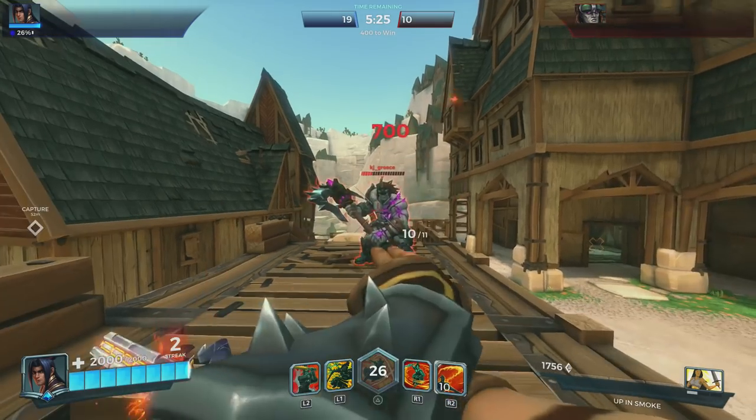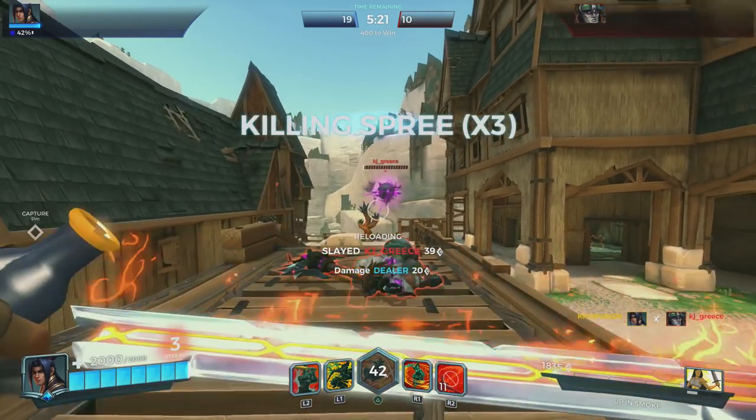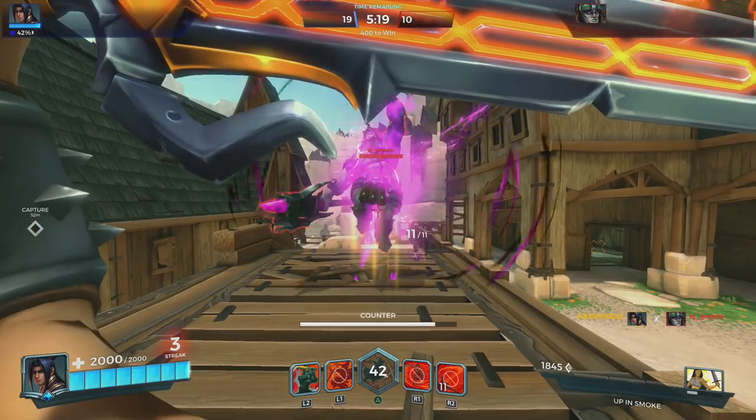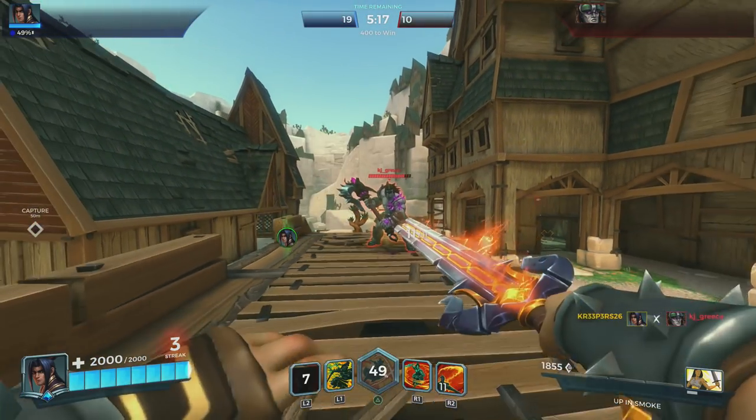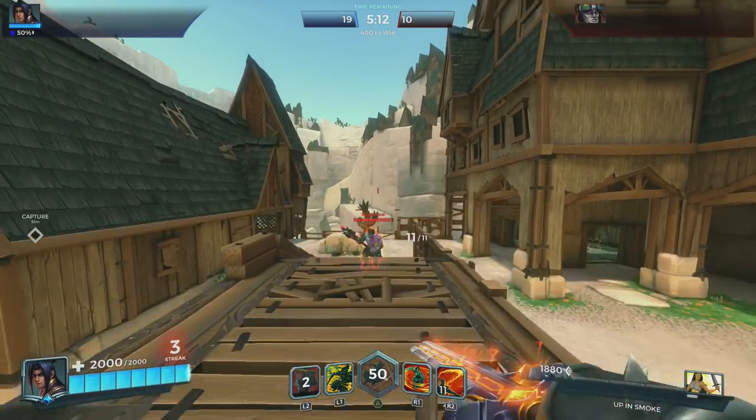I'm going to show this — it's going to be a 2-for-1. I'm going to counter his ultimate and kill him. KJ, don't do anything. Use it, use it, go. As you guys just saw, you can counter Terminus's ultimate with the counter from Zhin.